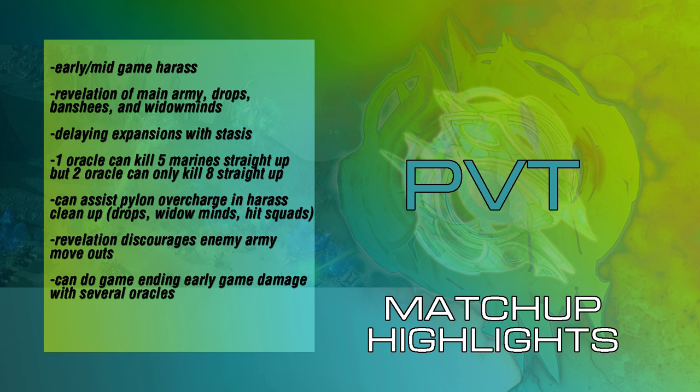The Oracle is also good at delaying expansions with the Stasis Ward. You can also kill the worker in this matchup before they build the base, but oftentimes if you have other tasks to accomplish — such as scouting or worker harass — the Stasis Ward guarantees the expansion will be delayed while you take care of other tasks. One Oracle can kill five marines in a straight-up fight. Terran players will often spread their marines out, so you can get tag-along kills and stretch it further. But note that two Oracles can only kill eight marines in a straight-up fight, so the more marines accumulate, the less logical an Oracle vs. marine fight becomes. In the early game, however, you can do very critical damage.